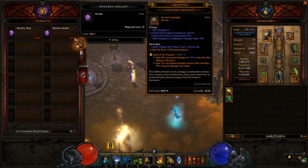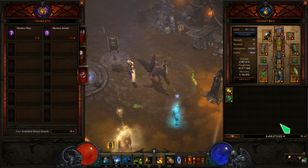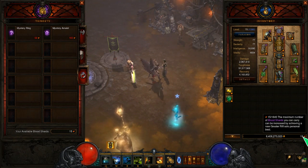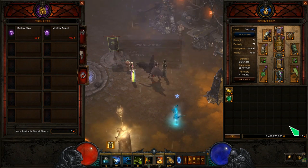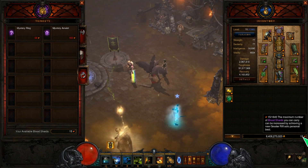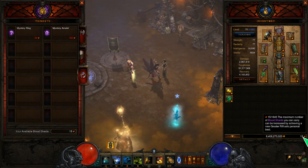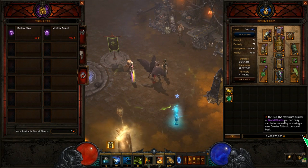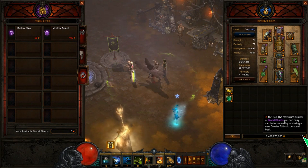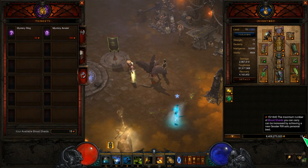Now where do you get this currency and what is it called? That currency is called bloodshards. You can see how many you have when you open up your inventory - right next to the gold it has the same icon there. If you hover over it, it will give you a small explanation. The maximum number of bloodshards you can carry can be increased by achieving a new greater rift solo personal best. In my case I can carry up to 1,640 bloodshards.